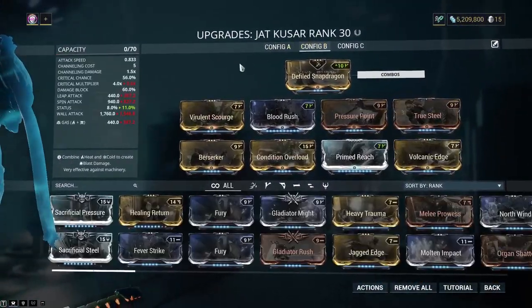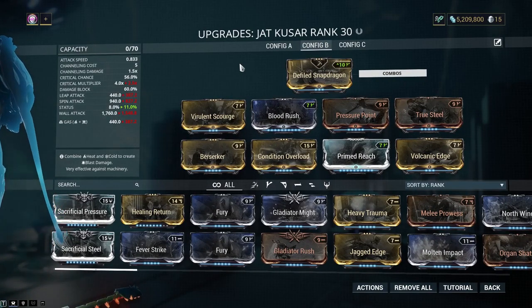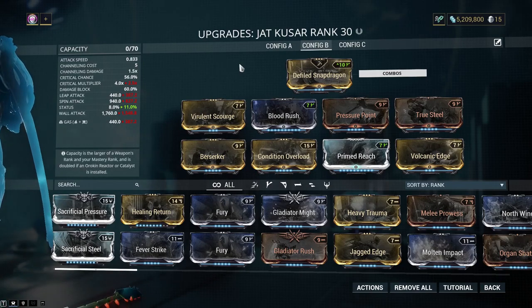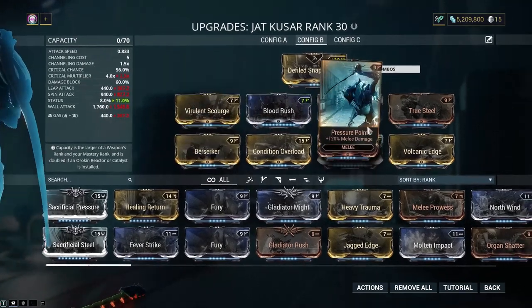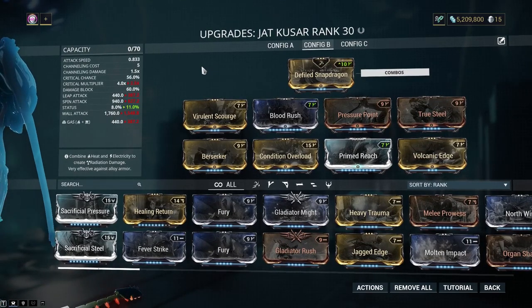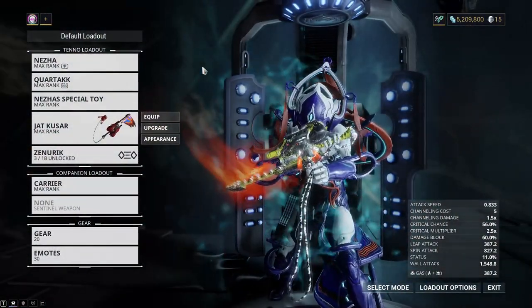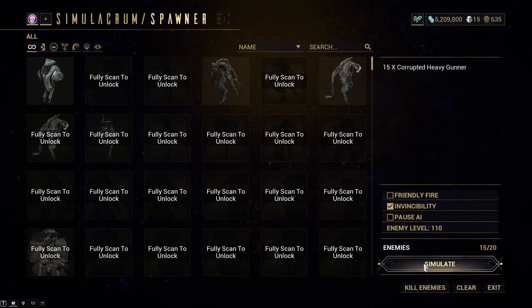Now let's switch over to Condition Overload. Like I said, this build has a bit more ramp-up. The reason I don't have Corrosive or Viral on here — because I don't have all the Melee Dual Stat mods. Maybe when Baro comes back, I wouldn't mind having the rest of them.